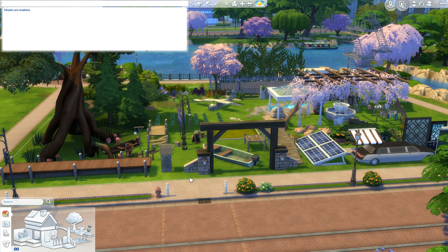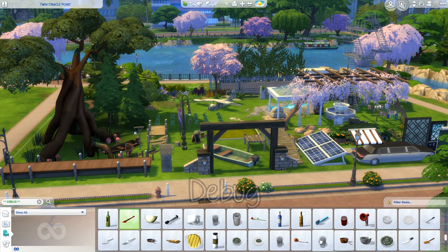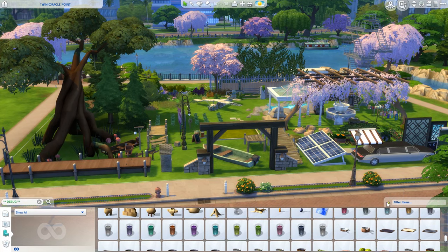With this you can find there's a search bar on top here. You press enter after you have written 'debug' and it searches all these random items. This cheat works without testingcheats on - I have noticed that. But that's not our goal here.